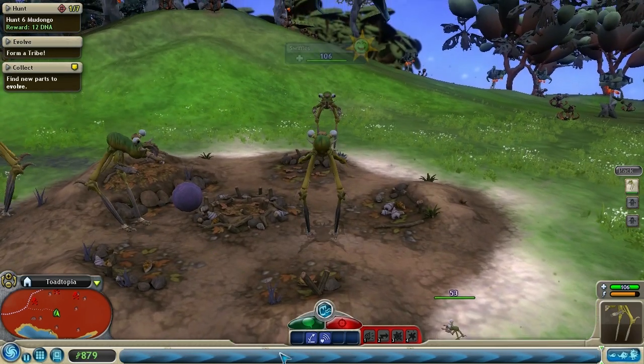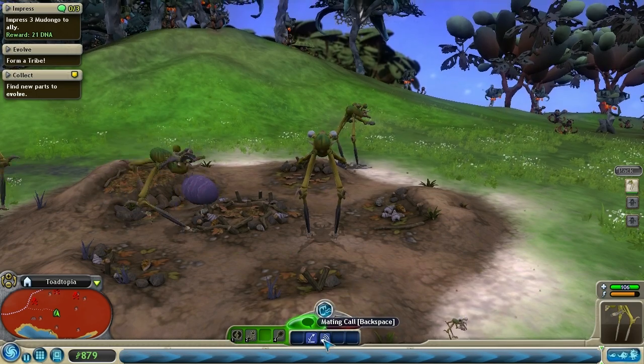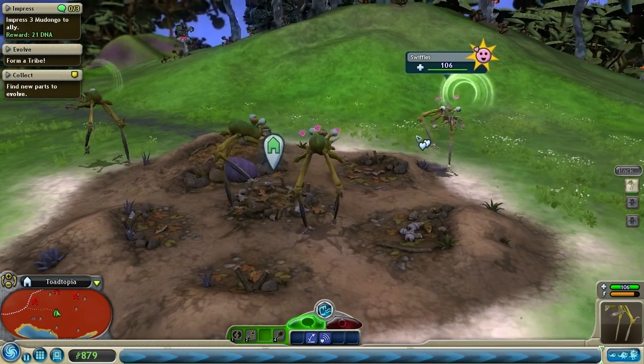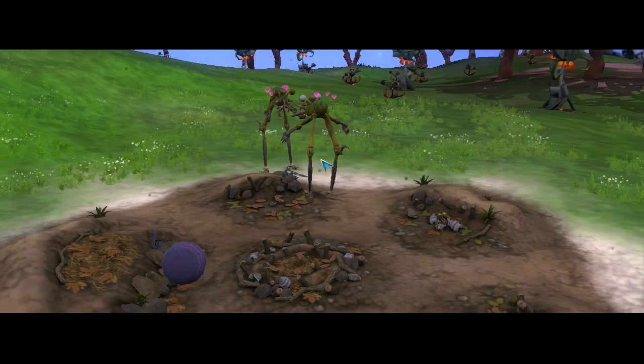We have a lot of DNA points. So let's see what kind of crazy... Oh, that's the wrong thing. There we go. Wow, everything wants to mate. You! Let's make babies. There we go. Oh yes, we all dance.